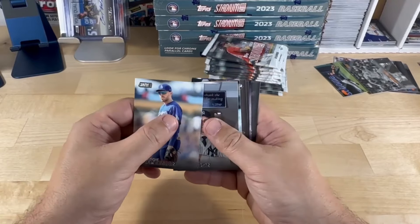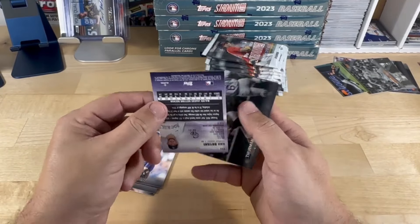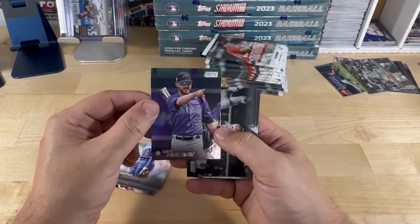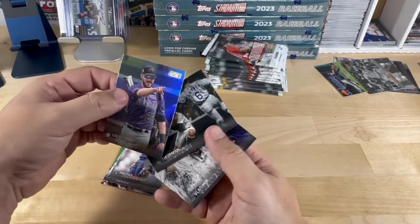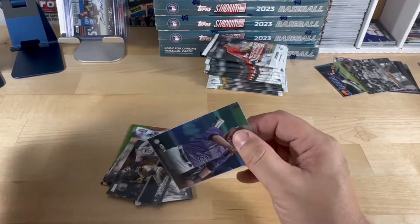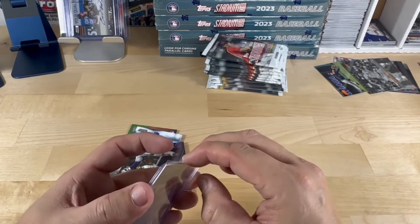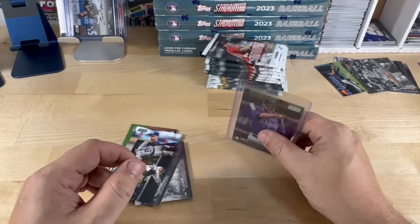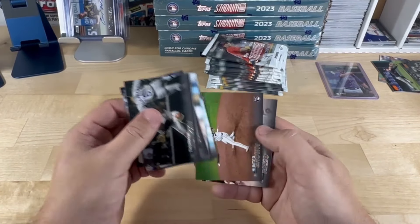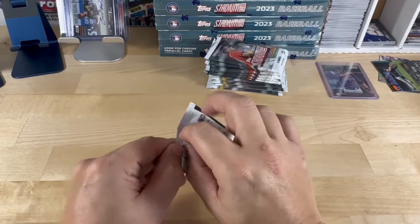Freddie Freeman, Gray, Brown — and oh look at this, Chris Bryant numbered to 25, flipped over. I don't know what they're calling this — rainbow refractor? But definitely nice. Thurman Munson and Guerrero Jr., also numbered to 25 — I'm actually going to sleeve this one up. There we go — that's a nice pull, and we still have more than half the box to go.